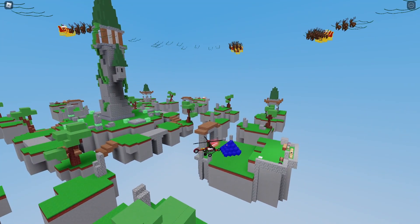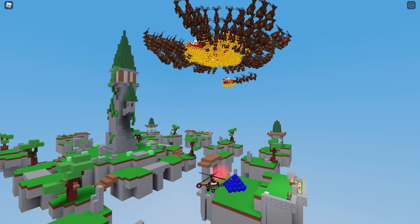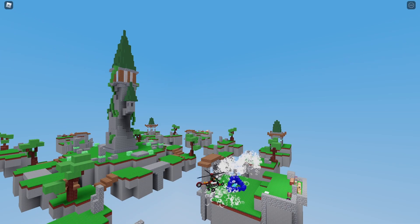As you guys can see, my Santa bomb is duplicating, and there we go — a ton of reindeers flying down, and there's a ton of TNT being dropped. This does make your computer a bit laggy, but that was super overpowered.